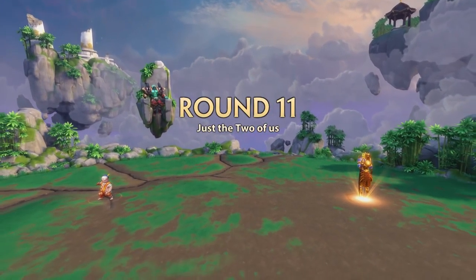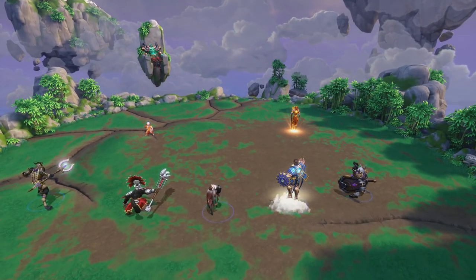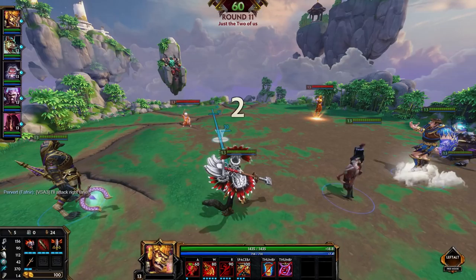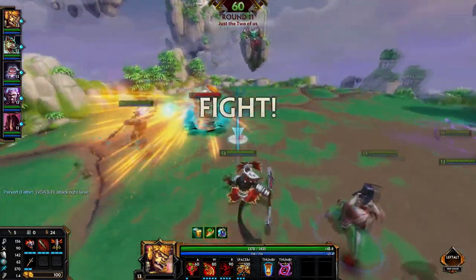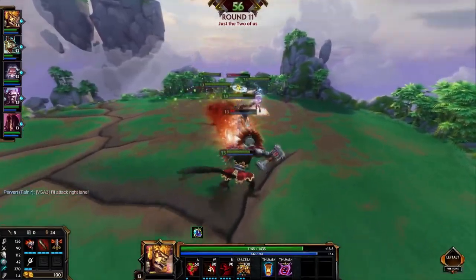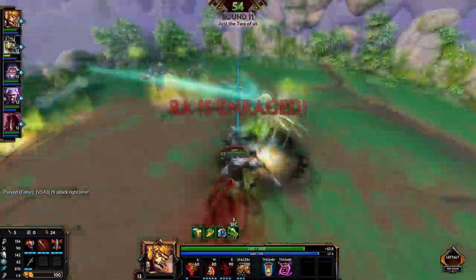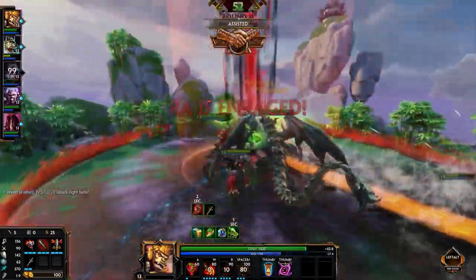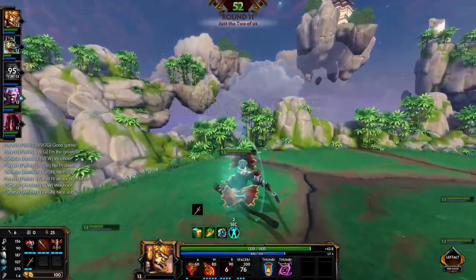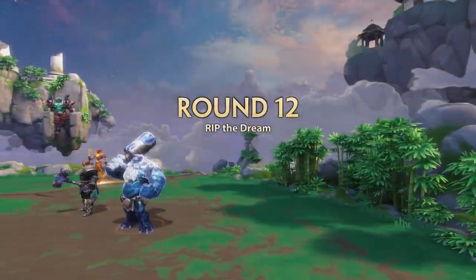Just the Two of Us is pretty straightforward. Try to kill both targets at once — drag the Vamana to the Ra and that way you will be assured that you can kill them around the same time. Otherwise, try to kill the Vamana first unless you have anti-heal, because if you don't have anti-heal, the Vamana is just going to heal for an eternity. As soon as Ra is enraged, he will have auto-aim on his ult and can even re-aim his ult while charging it.